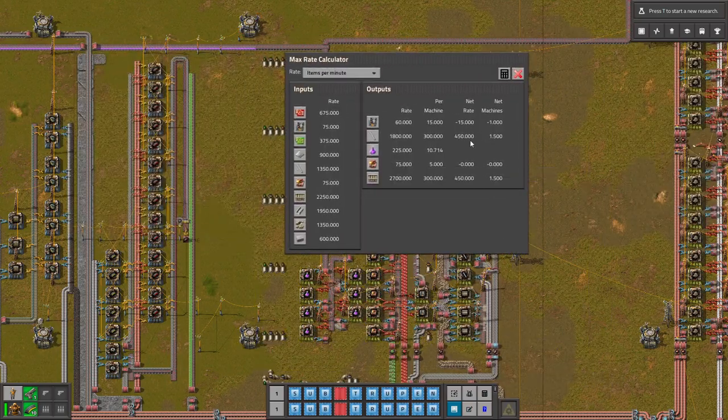Okay so now we can see how much we are producing. There is a wrong ratio for the furnaces — we are not producing enough. There is a perfect ratio for the productivity modules.